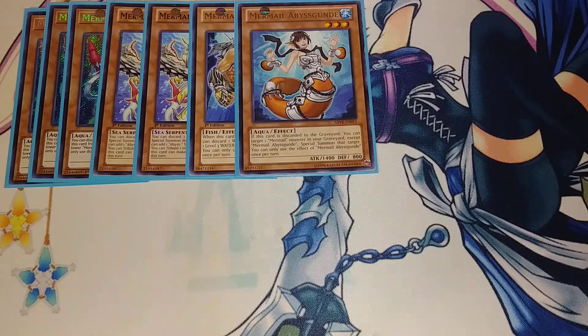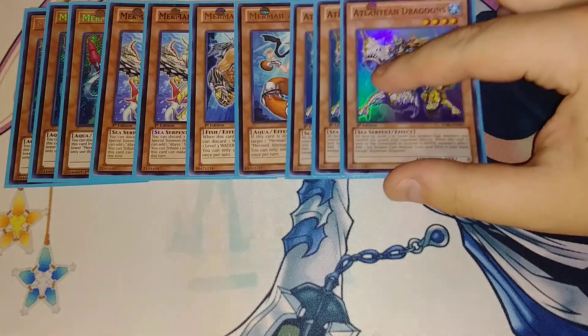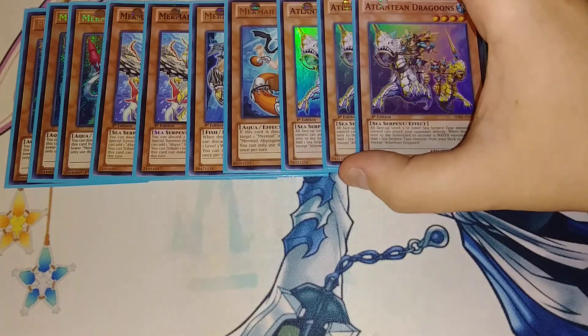So the Mermel engine is getting smaller and smaller, but those are the Mermels we're actually playing in the deck. Moving on to the Atlanteans — you're playing the literal best card in the entire deck, and that is three copies of Dragoons.